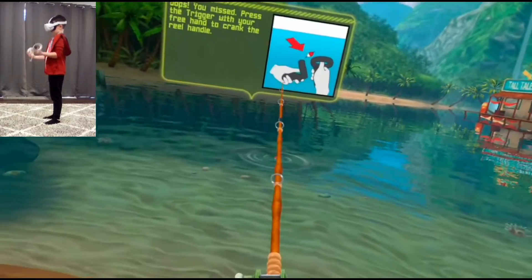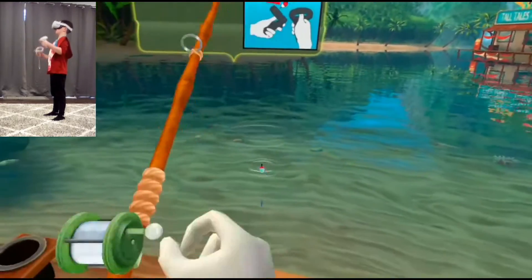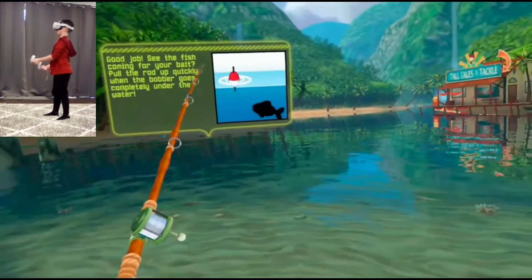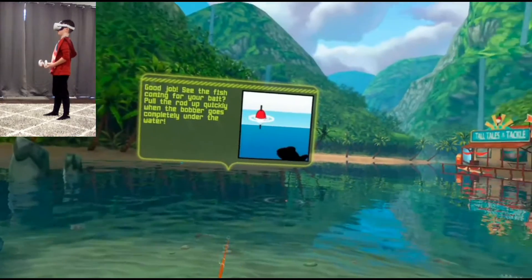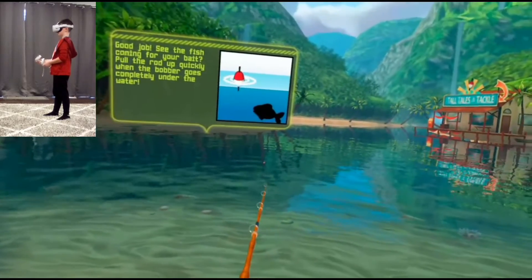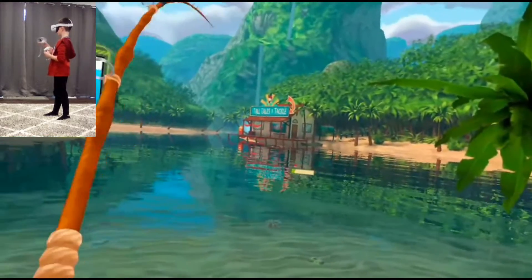Oops, you missed. I'm just learning how to play the game right now so I don't really know the game right now. The bobber goes into the water. You did it! Now crown the wheel handle, train the trigger to reel it in.